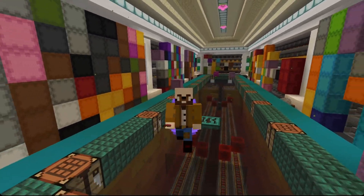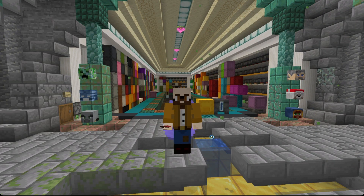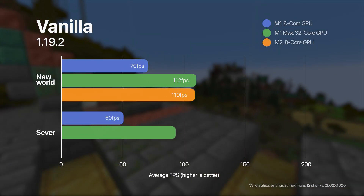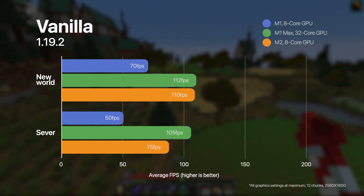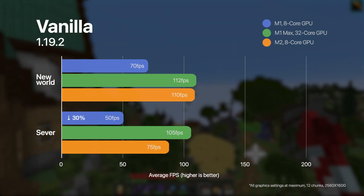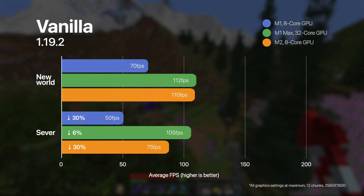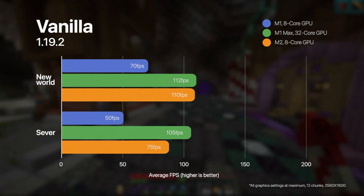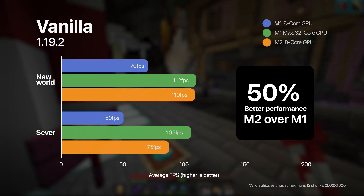Logging back into my NewCraft SMP on the server — this is a very heavily populated world. We've been living in vanilla for a whole year. Running the same tests on all three machines in this world in vanilla: the M1 got 50 frames per second, a bit of a reduction. The M1 Max got 105, and the M2 got 75. Interestingly, both the M1 and the M2 saw about a 30% reduction going from a brand new single player world to a heavily populated SMP, whereas the M1 Max only saw about a 6% reduction. Comparing the M1 to the M2, the M2 is getting 57% better performance in a blank new world and 50% better performance on a server than the M1.